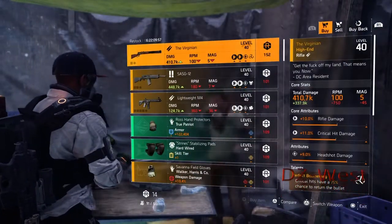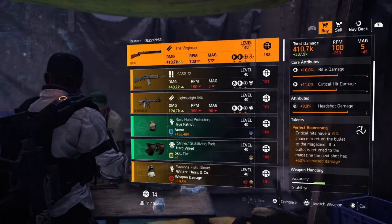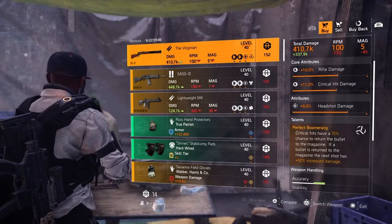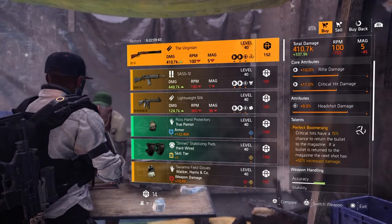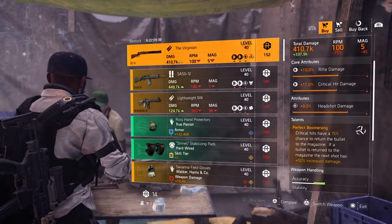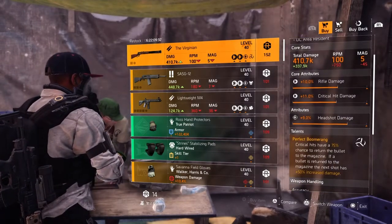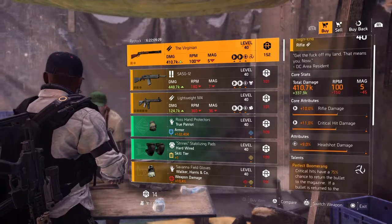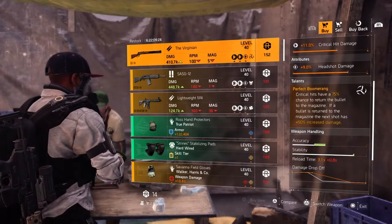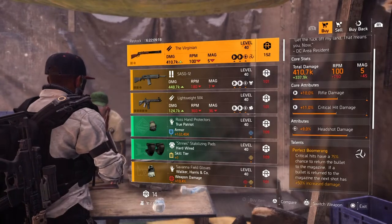First on the list is The Virginian — core attribute 10% rifle damage, 11% critical hit damage, lower attribute 9% headshot damage, and the talent Perfect Boomerang: critical hits have a 75% chance to return the bullet to the magazine, and if returned the next shot has +50% increased damage. A lot of people sleep on The Virginian because of the low magazine size, but this gun hits like a truck. Do not sleep on this gun — the rolls are decent. Try it out; if you don't like it for PvP you will definitely like it for PvE.